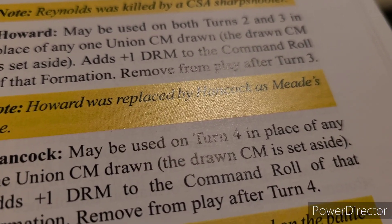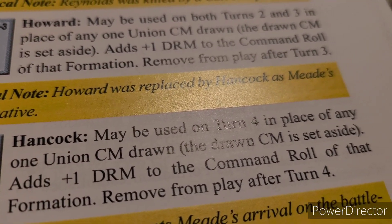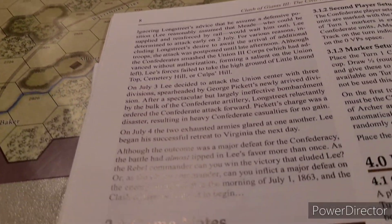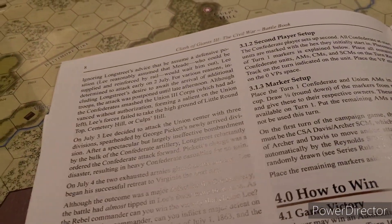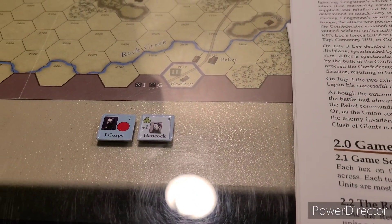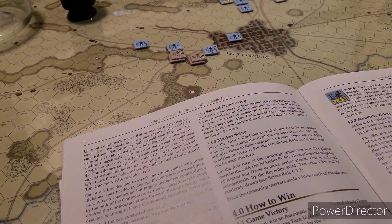Drawing a command marker, set aside, adds one die roll modifier to the command rule of that formation. Move from play. The one we drew adds one plus one to it. That'll work. And then we'll move him from play afterwards. First core drawn, and we'll use the Hancock — or we could use one or another one. We'll have to see what's up. Maybe we ain't going to move first core that much. We might hold off on the old Hancock.